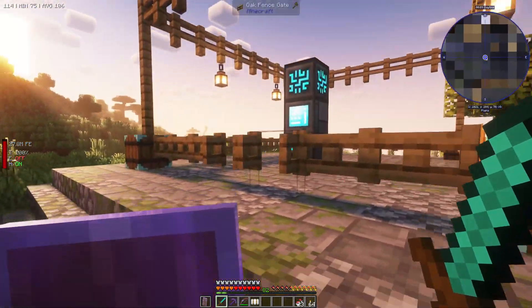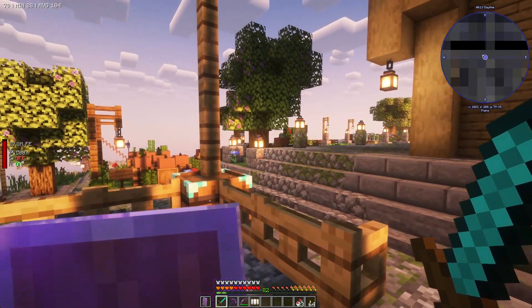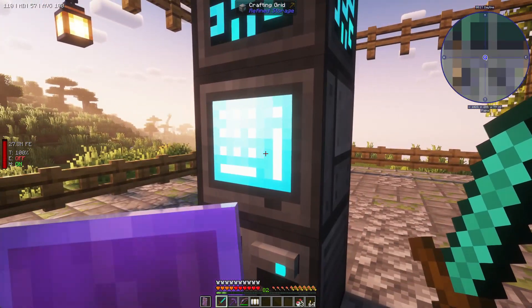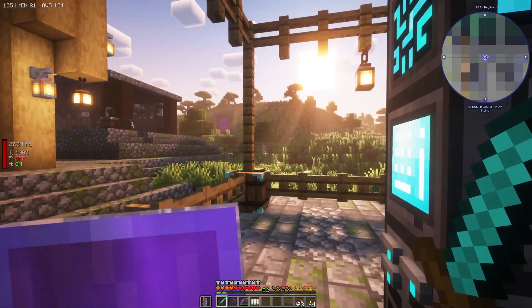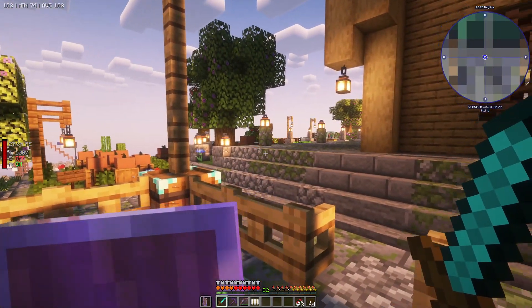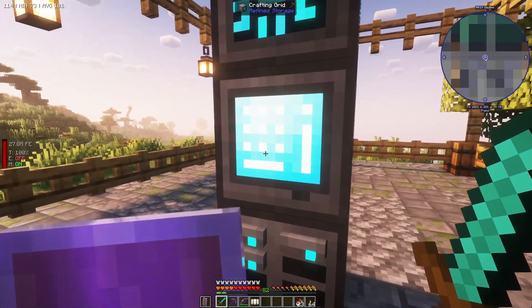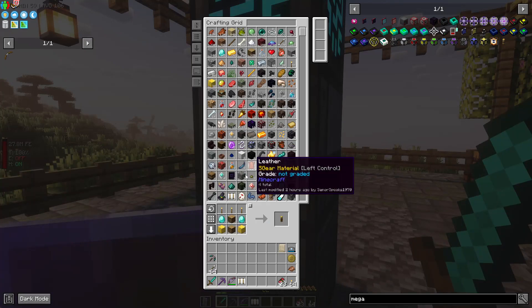The next thing is going to be a warehouse that we are going to need. That's going to be very important because we want the builders to store everything in the warehouse - otherwise we are going to have to do things manually continuously. I think it's also time to build a tavern, because the tavern counts as housing for these guys and it will bring more colonists as well.